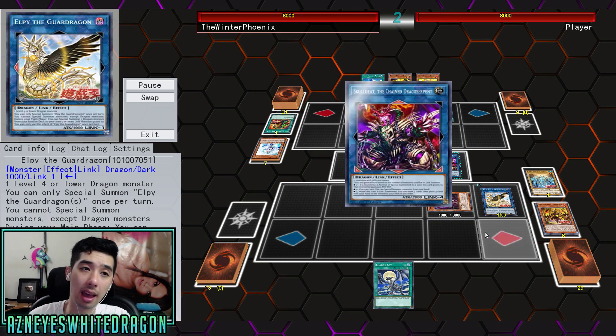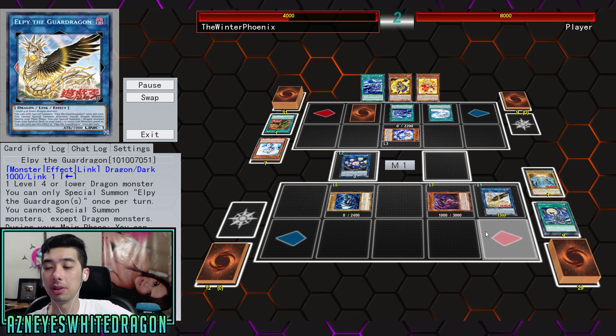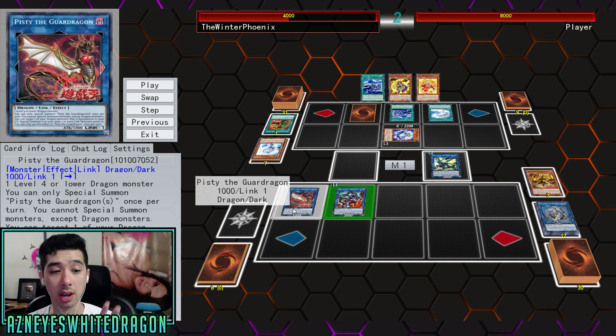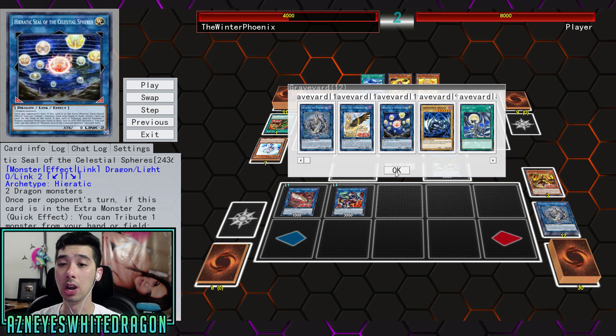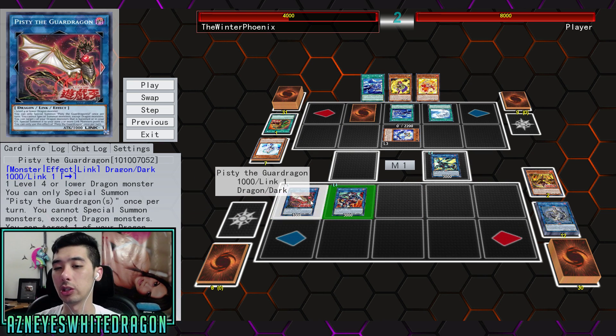I'm going to go ahead and now make Elfie, the Guard Dragon. What you're able to do — and how this deck really works — is being able to summon a dragon from anywhere that you want. The Pisty has the effect where you can only special summon both Pisty as well as Elfie once per turn. One of the zones points to the left, one points to the right. Elfie has the effect where during your main phase, you can special summon a dragon monster from your hand or deck to a zone that two or more link monsters point to. You want Elfie right here and then Pisty here, and then you summon whatever you want.